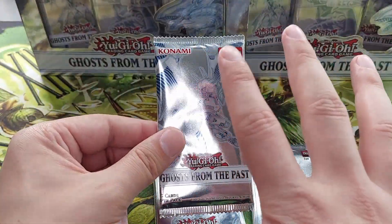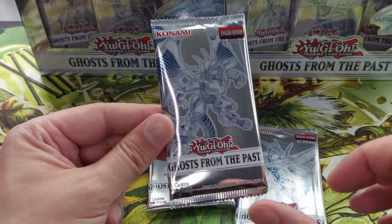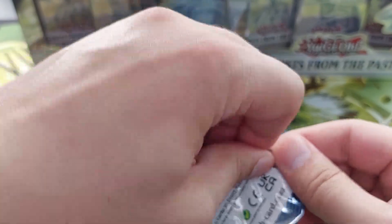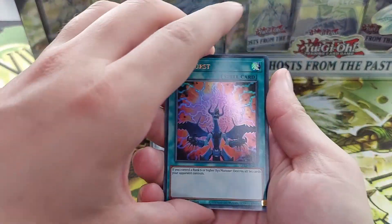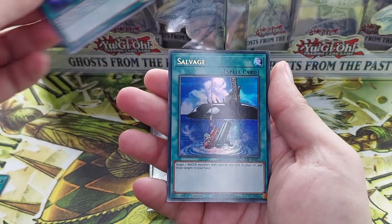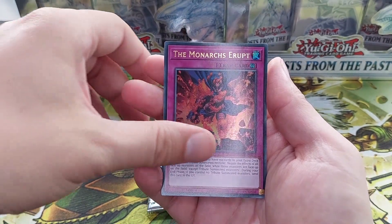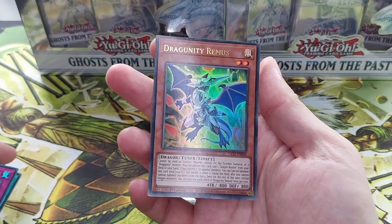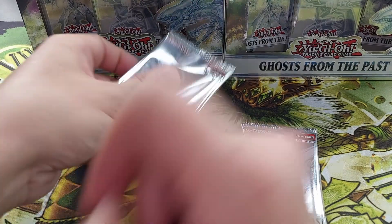By the way, there are five cards in each pack, so you have three packs per box. That's 15 cards per box. Let's get into the first pack. Do we get a ghost? First card: XYZ Burst, Miracle Synchrofusion, Salvage, Monarchs Erupt, and Dragonity Remus. Holographic. Okay. No luck.